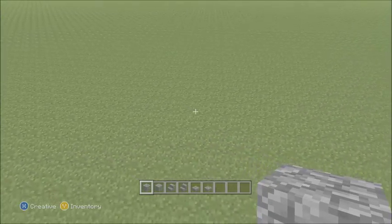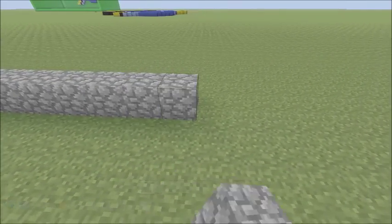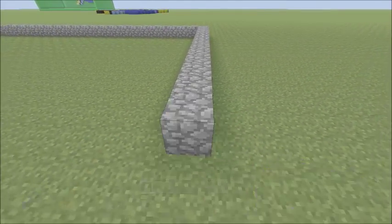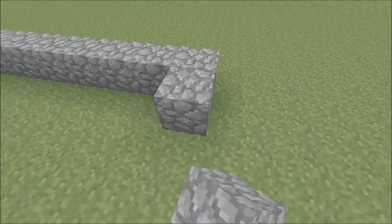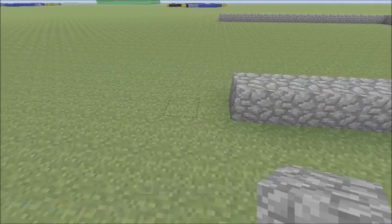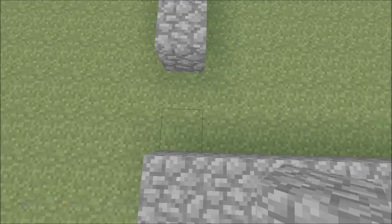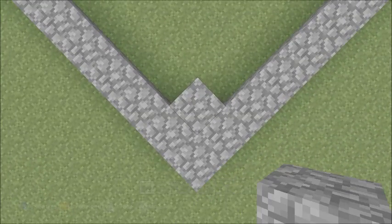The tower footprint is going to be 24 by 24, so you need to count out 24 blocks in each direction to form a square. Once you've done that, double-check it's level. That is basically the ground floor - it looks pretty big, but then it goes into a narrow corner. All the corners on the inside block, you're going to want to place a block, so it makes a block of 4 in each corner.